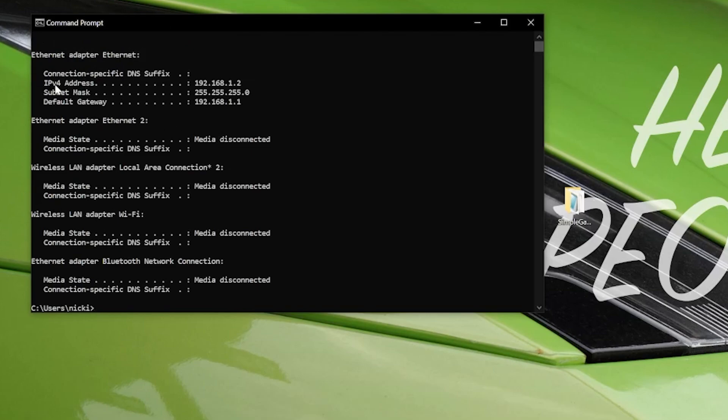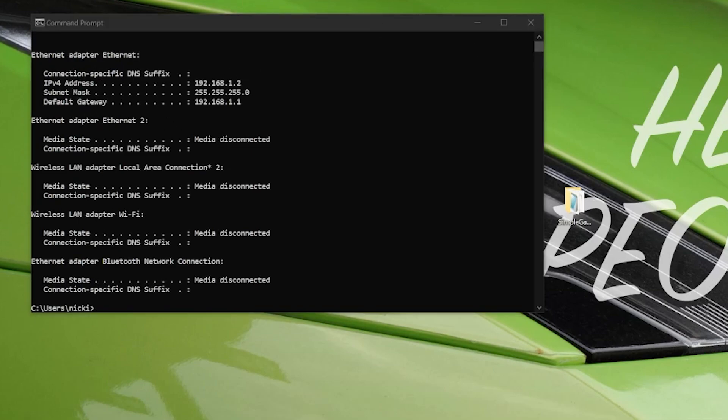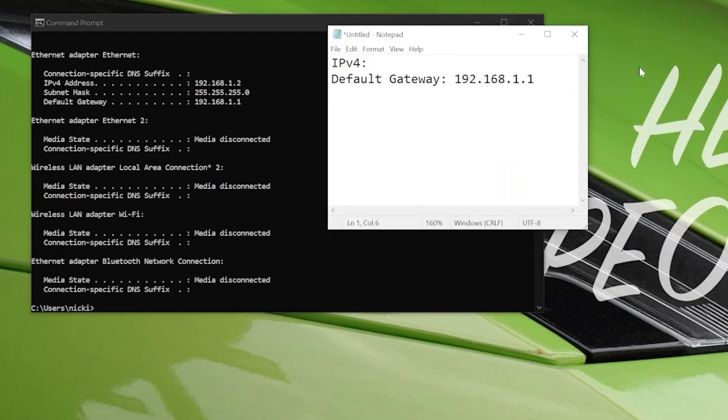There are two things we need from here: our IPv4 address and our Default Gateway. Put these in Notepad. The IPv4 address is at the top — for example, 192.168.1.2. The Default Gateway is near the bottom. If there are two entries, look for the one with just numbers rather than the long string of letters and numbers — in this case that's 192.168.1.1.